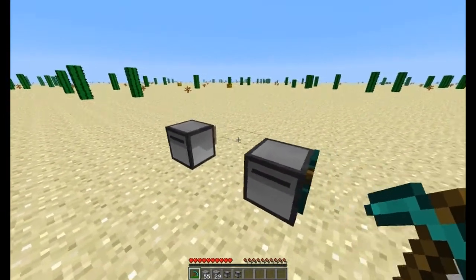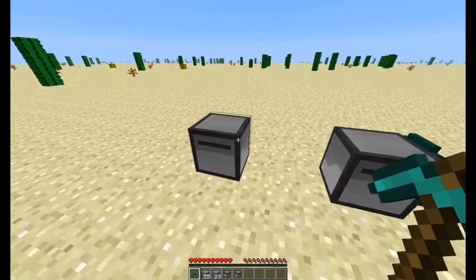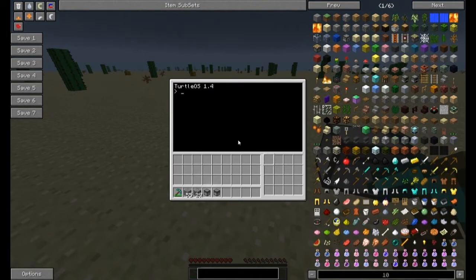With the regular turtle you can do things that all other turtles can do. We can go into the turtle — this is what we get if you right-click on it: Turtle OS 1.4. This runs something similar to DOS, so you can have a look around.